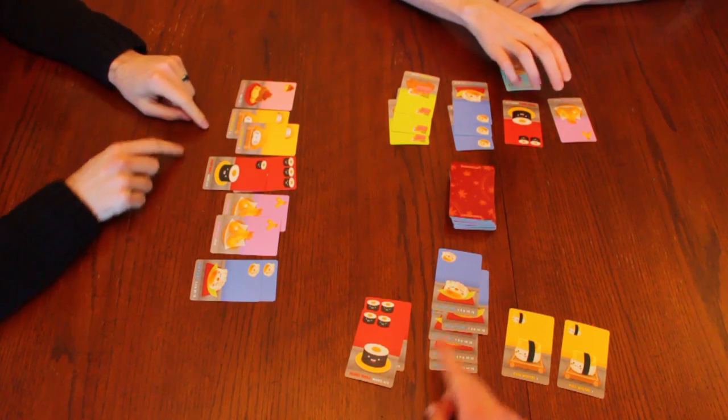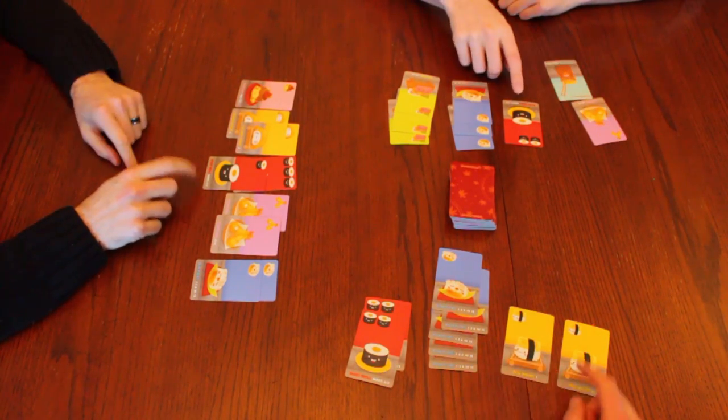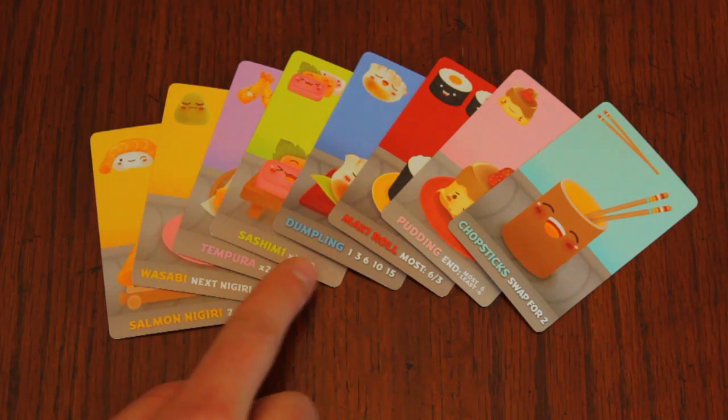At the end of each of the 3 rounds, players add up their points. Each card is scored differently and has cheat notes written on them to help you remember.